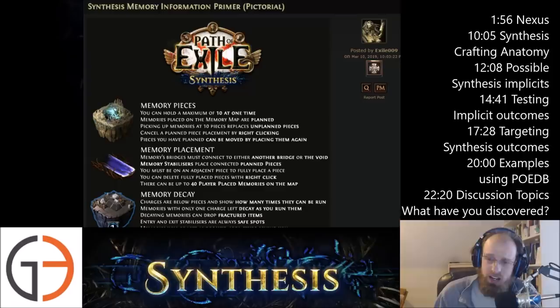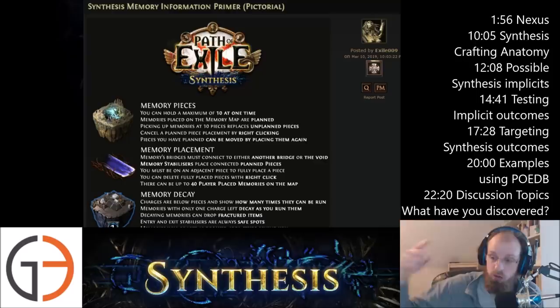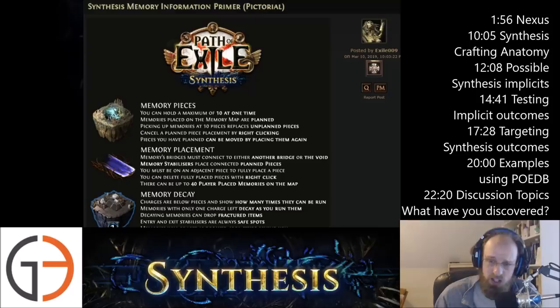Your stack on the right-hand side of the Nexus — if you've got ten of those there and you go run a new Cavus and pick up more memories, you're going to replace one of the ones on the right-hand side that is unplanned. You can cancel a planned piece by simply right-clicking it. If you've found an upgrade or a better piece, you can cancel that planned piece, it goes back into your log of ten, and when you rerun a Cavus, you can replace that one.